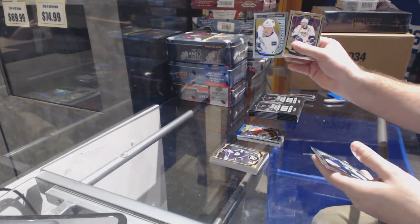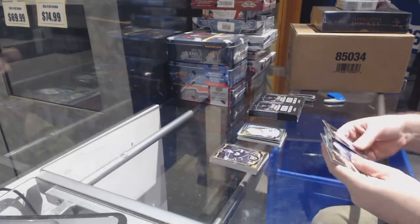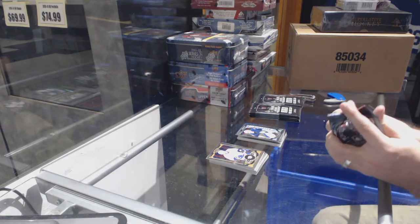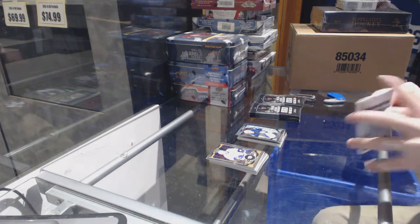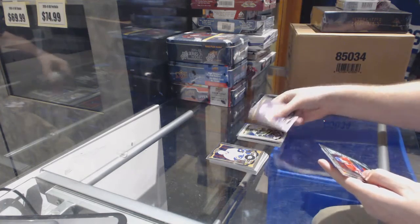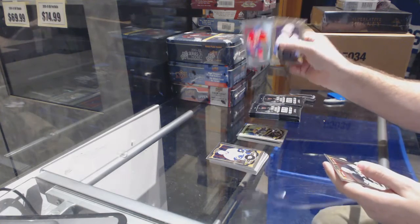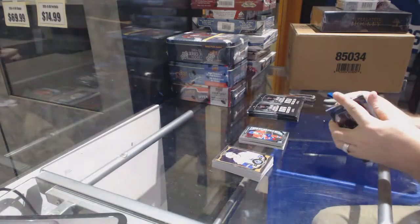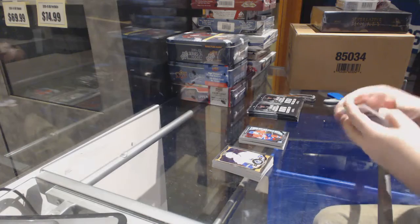We've got a rainbow rookie of Shin Carrick, Connor Hallibuck rookie. I'm going to say you're going to get a rookie gold — that's my guess. White ice of Brad Marchand, number to 199. Charles Houdon rookie.